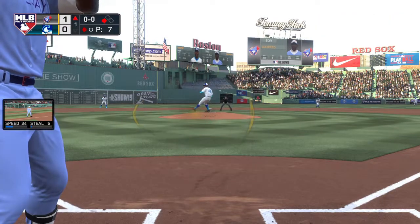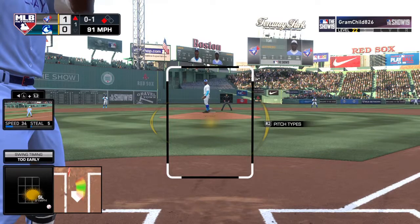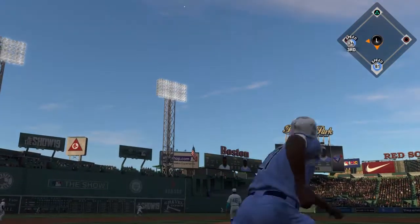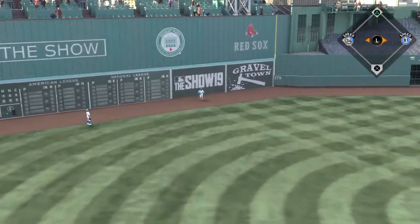Vladimir Guerrero is now in the box. He swings — 0-1. This is the stuff that infuriates a manager: you have to think the game. You've got to know he's trying to pitch around you — you cannot swing at that pitch out of the strike zone.